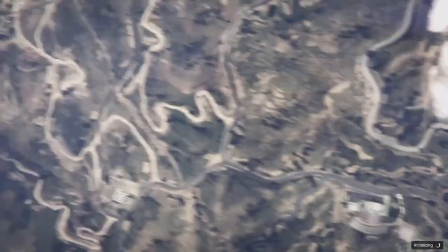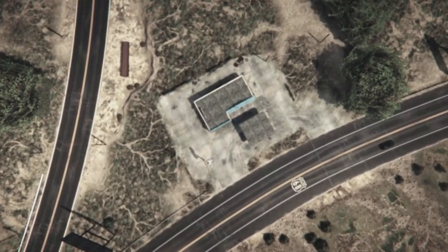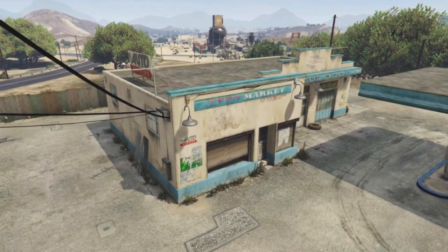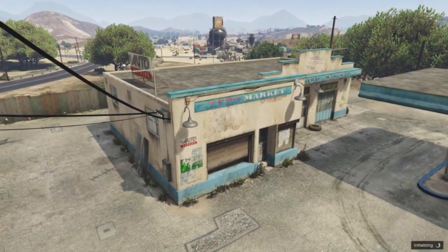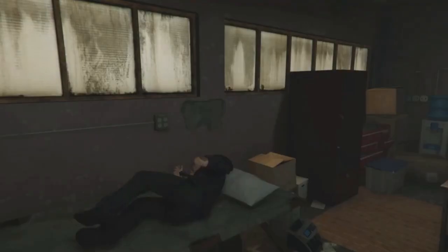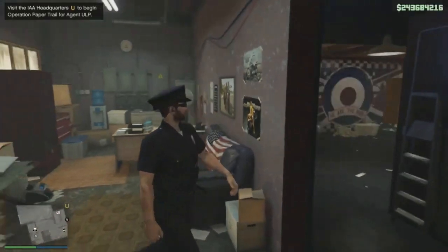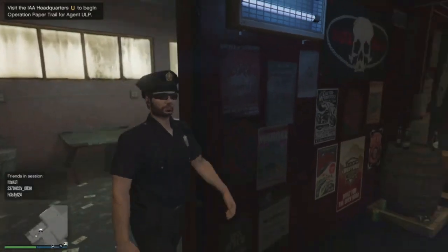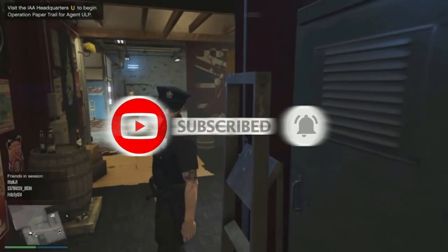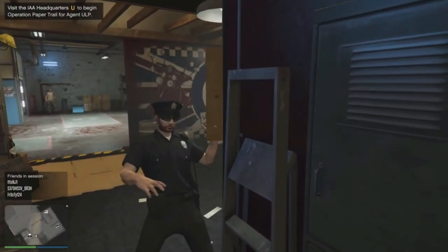I told you guys the cop outfit would be back sooner or later. Boom — there you go, we got the cop outfit after switching lobbies and completely turning off the console and starting back up. It's your boy So Fly So Joe — hit that subscribe button, hit that like button, turn on all notifications, and I'm out. Peace.